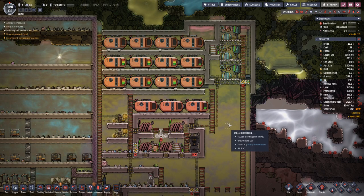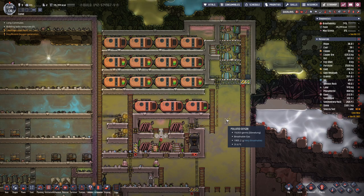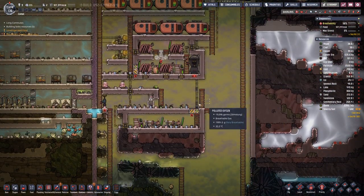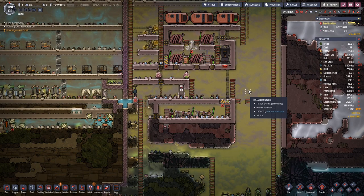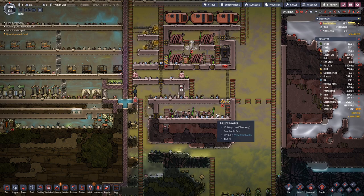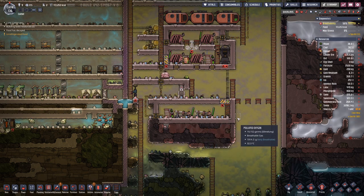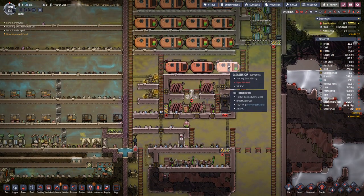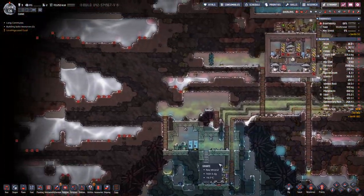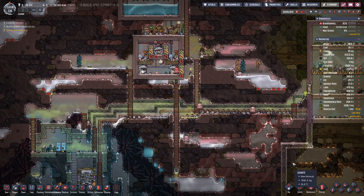Hello boys and girls and welcome back to another episode of Oxygen Not Included with me, HartsST. Last time we did some work on the power generation side — we got the hydro generators in place so we can use the excess hydrogen we have from over here, so we do not need everything.